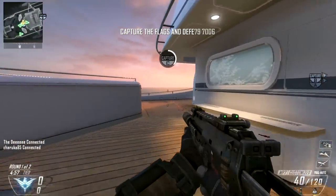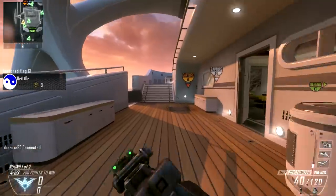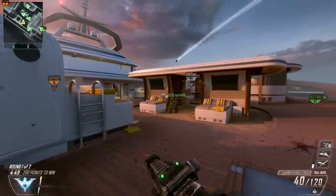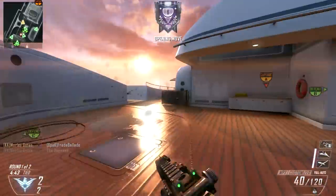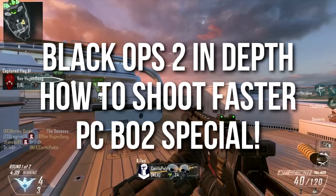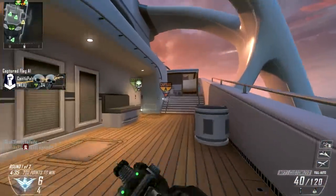Hey guys, Drifter here. Welcome to Black Ops 2 In-Depth. In today's episode, I have a very technical, in-depth, detailed, complicated episode for you. This is about as in-depth as in-depth gets — I actually scaled it back a little to make it more ingestible. This episode is 'How to Shoot Your Weapons Faster,' which is a Black Ops 2 PC Special, because the advice I'm giving today is more relevant for PC players than for console players.